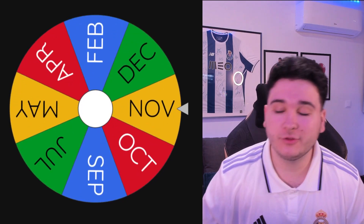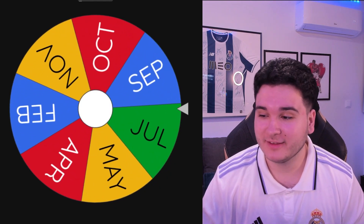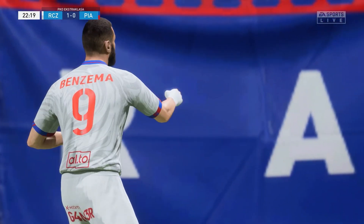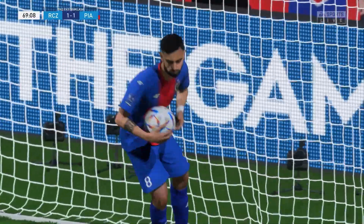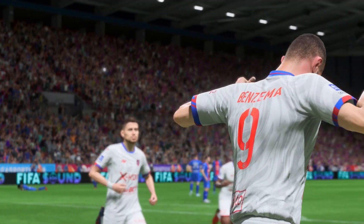With games one and two done, game three is December against September. Salah with a beautiful near-post finish by the Frenchman Benzema. Then Bruno Fernandes finds the equalizer just minutes after, but it is not enough — in the 90th minute, the number nine scores a near-post finish to win the game for December.